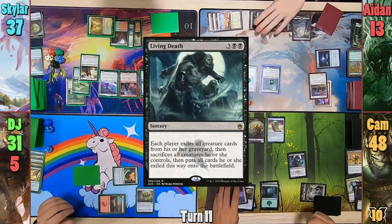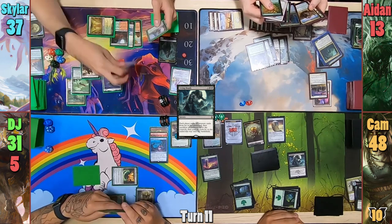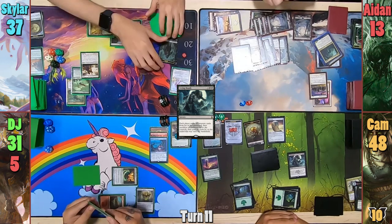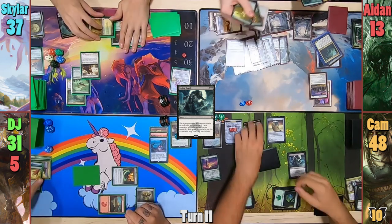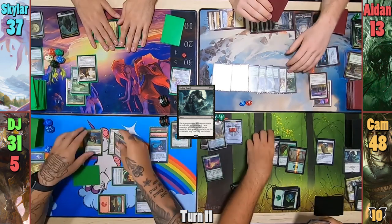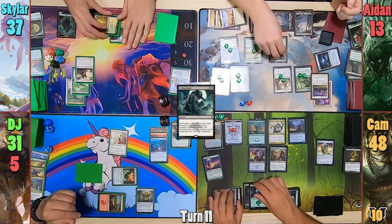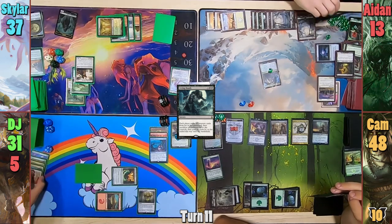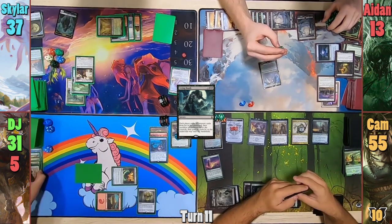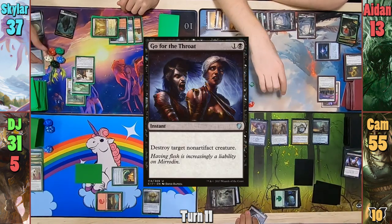Cam then casts a Living Death — they all exile cards from their graveyards, then sacrifice what's on the board. This has Athreos triggering a bunch for Skylar, who puts all the targets on Cam. Cam just lets Skylar put them all to hand. Aiden also has wacky stuff going on with all the creatures entering and triggering the Crusade. They eventually realize Elesh Norn would have killed all of Aiden's board before getting counters, and fix it. The Noxious Gearhulk destroys Elesh Norn, gaining Cam more life. Cam uses Go for the Throat to take out Rayhan. He hits DJ for 7 with the Skullbriar before passing turn.